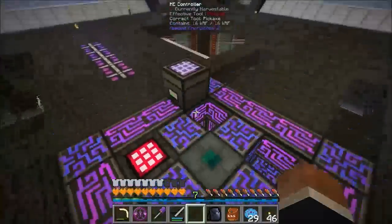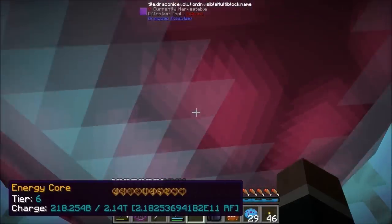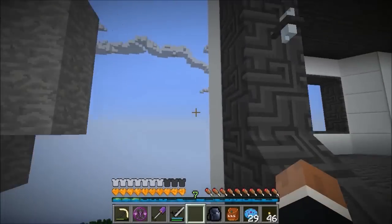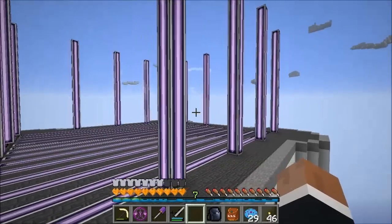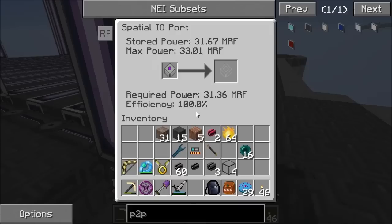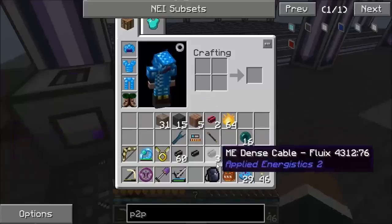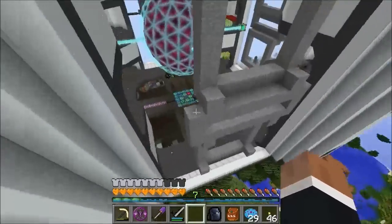Each one of these holds 3.2 mega RF - it filled up nice and quick because this thing is crazy and can just pump out power when it needs to. So what we should have up here now is powered - it's changed color. Our max power is 33 mega RF and we need 31 to send something into a cell.